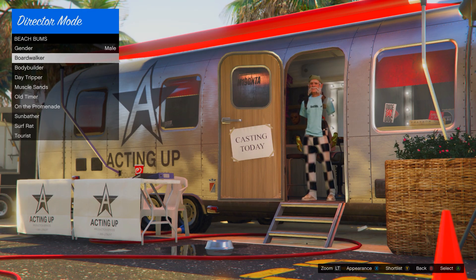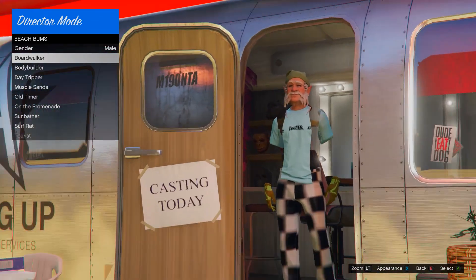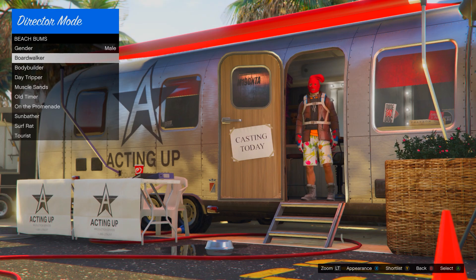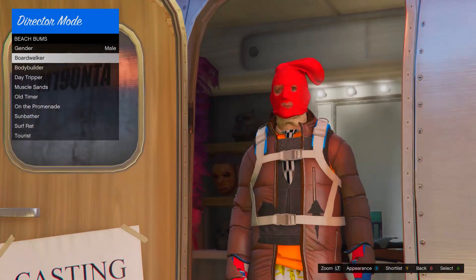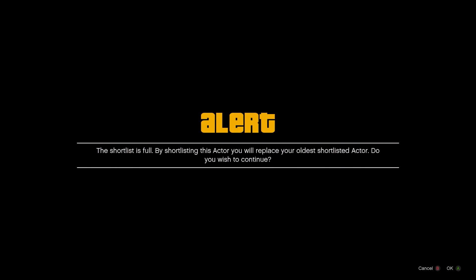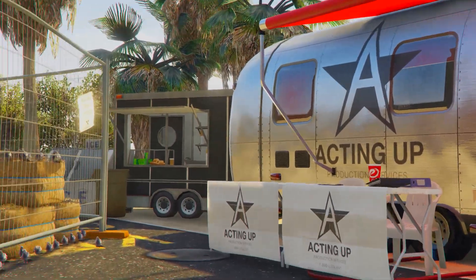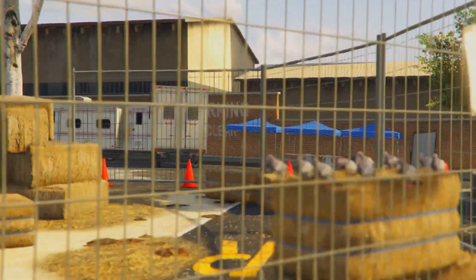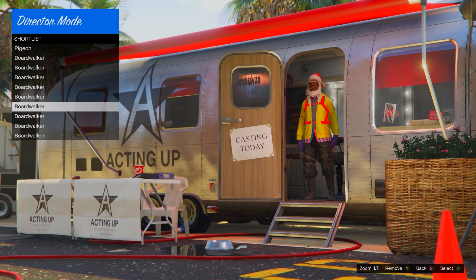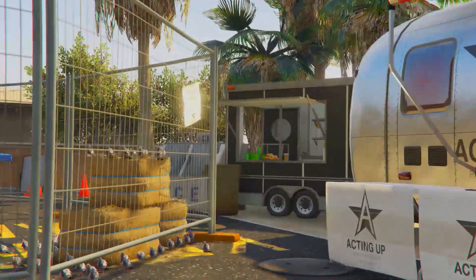Make sure you use these specific masks, otherwise the rest won't stick. As you can see this is one of the masks that will stick — the elf without glasses. This is probably the best one and it usually appears a lot in the director mode trailer, so definitely shortlist that one. Here's another mask that sticks: the stocking. This one only works if you don't already have the stocking on your online character, so only use it if you don't have it.